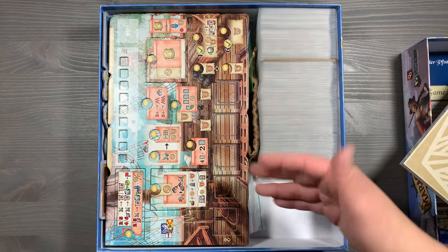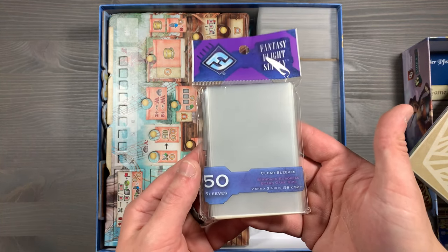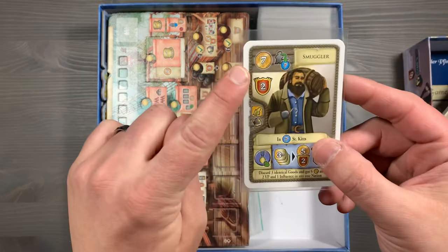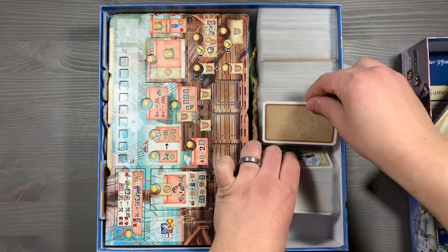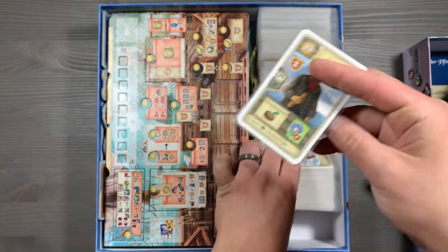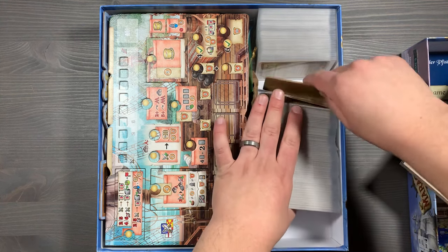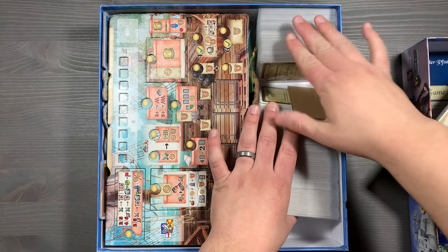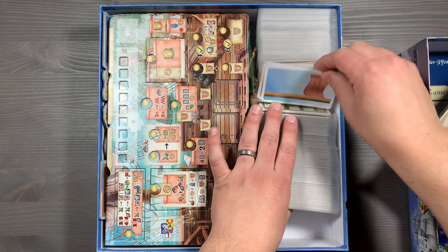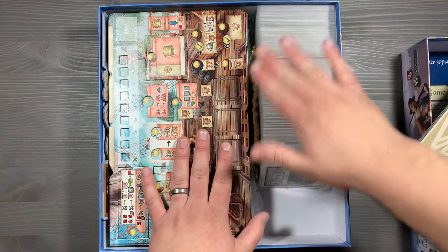Continuing on the right side, we have all of the cards in the game. These are sleeved with the Fantasy Flight standard European board game-sized sleeves — I'll leave a link in the description below. All of these cards are organized: you have this black border rope — these are going to be all of those starter deck cards you'll be using every single game. As you continue going backwards, the cards are flipped to indicate that these are the white border cards, so you'll only be using a certain amount of those each game. We have a small piece of cardboard to divide where the narrative story begins, and these are all of your story cards, admiral cards, and gray cards for those endgame scoring conditions. You'll have these all organized here and only take out what you need.